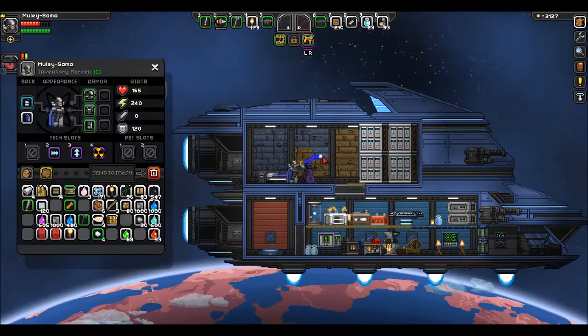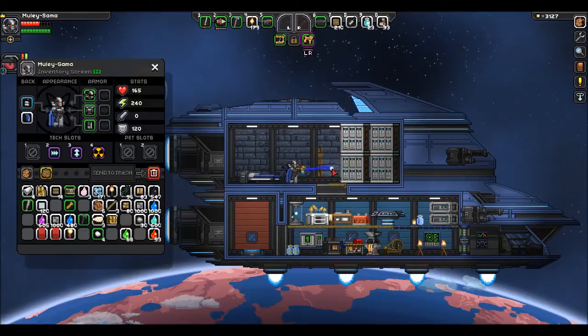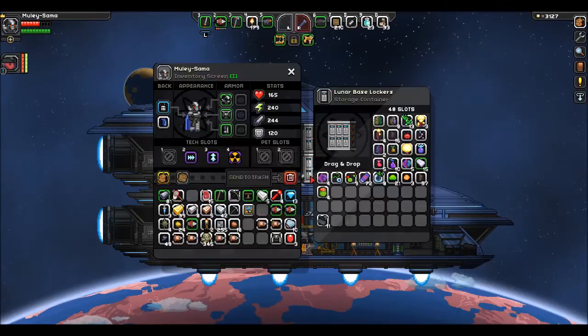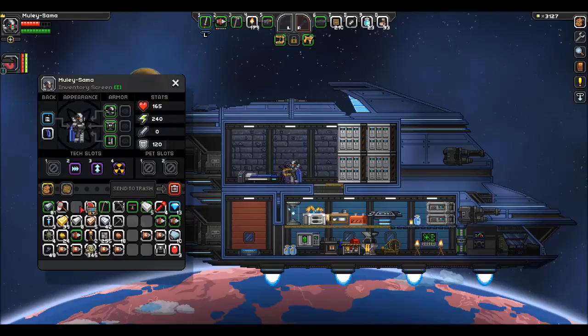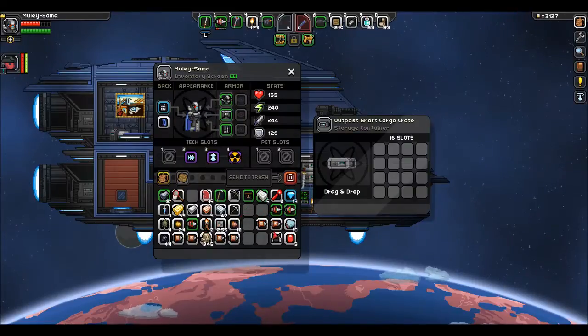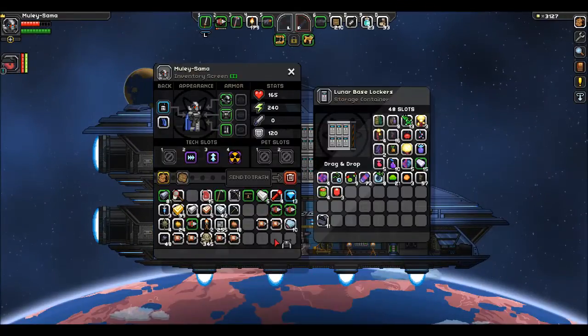I'm gonna put my Cthulhu head away with my other vanity stuff for now, and then make my Durasteel stuff. Hunter's skirt, hunter's hood, hunter's chest guard — let's see how awful this looks. I forgot my painting — that's gotta go back up on the wall. My set looks pretty damn badass. Mine is derpy as hell. Mine looks like proper floor-in-the-tire, I gotta tell you.